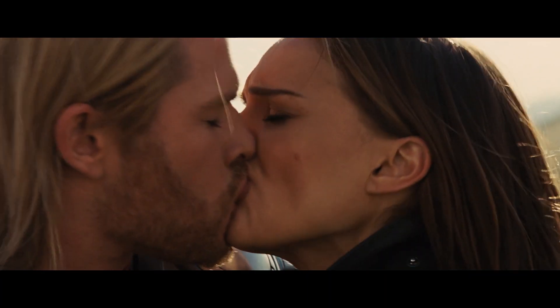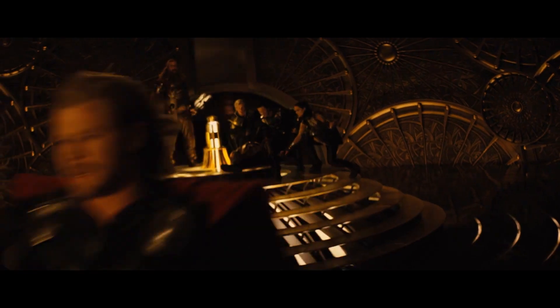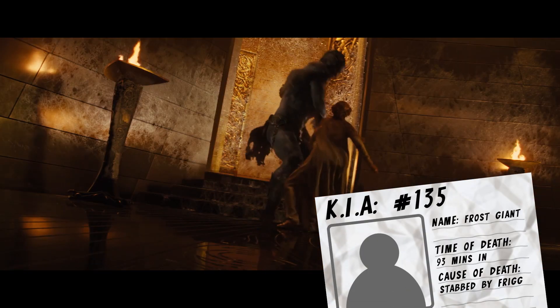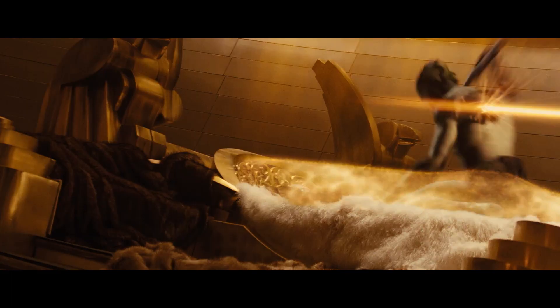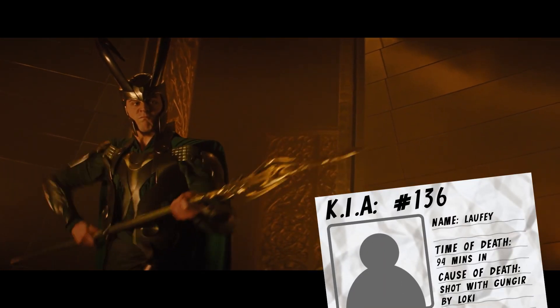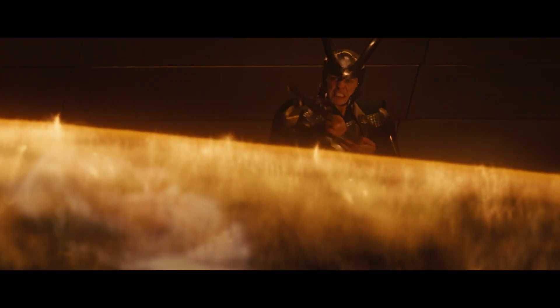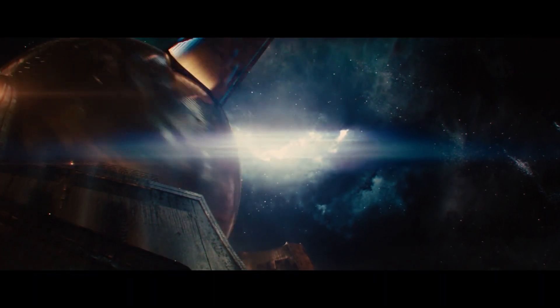After a quick chat and smooch with Jane, Thor leaves the others to help Heimdall and heads straight to Odin to save him from Loki and the giants. The frost giants break into Odin's chamber, where one is taken out by Frigga before Laufey knocks her aside. He then moves in to take out the Allfather for good, but is stopped in the nick of time by Loki. Thor arrives and exposes Loki to their mother before being blown through a wall. Loki somehow beats Thor to the Bifrost and sets it to work destroying Jotunheim to take out the frost giants for good.